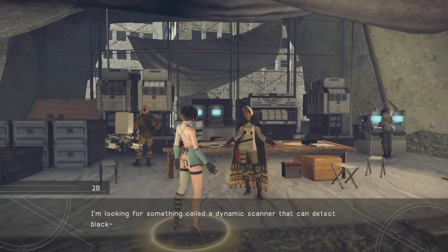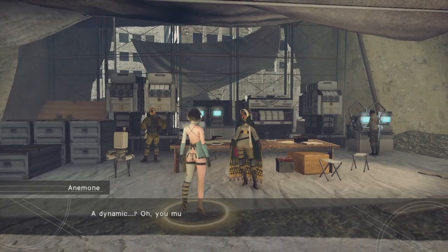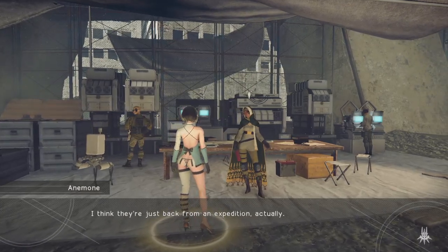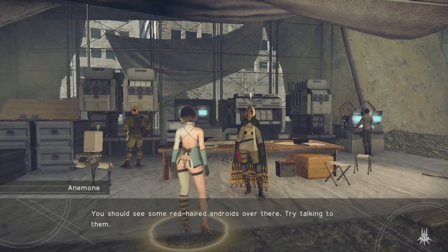What's up? I'm looking for something called a dynamic scanner that can detect black box signals. A dynamic? Oh, you must mean the one the twins built. I think they're just back from an expedition, actually. You should see some red-haired androids over there. Try talking to them.